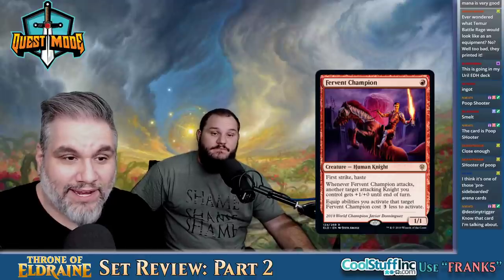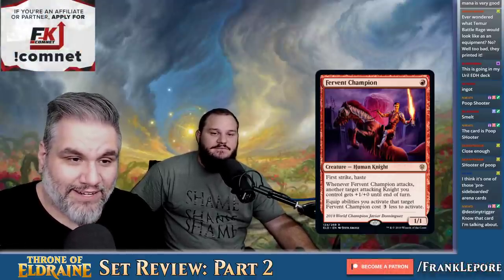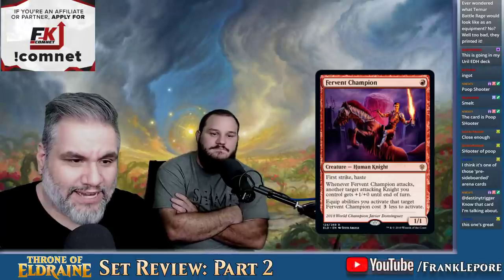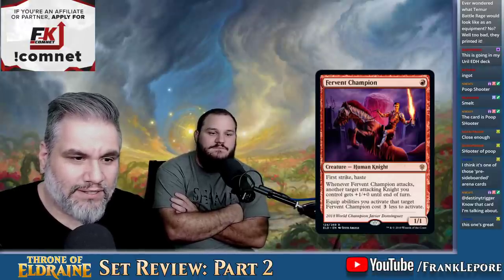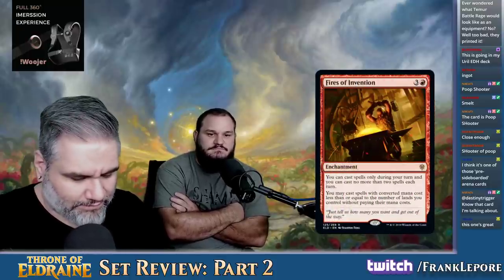Fervent Champion — the Javier Dominguez invitation card. I love that they're making these again. 1-1 for one with First Strike and Haste. Whenever it attacks, another target attacking knight you control gets plus one, plus zero until end of turn. Equipped abilities you activate targeting Fervent Champion cost three less. This card's just good.